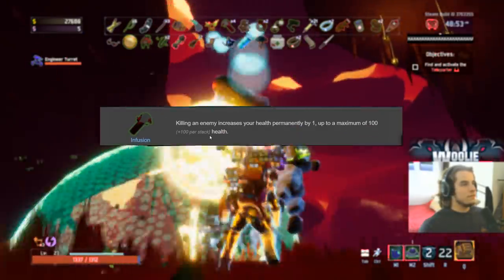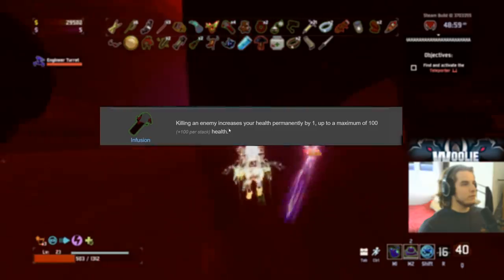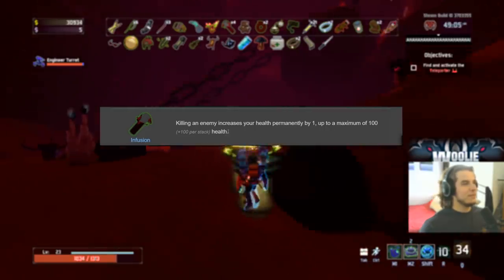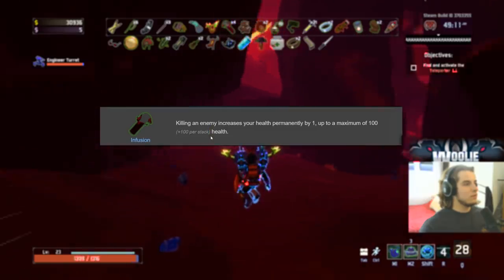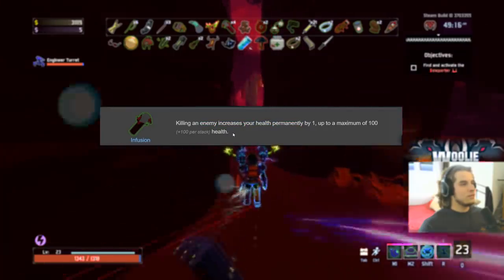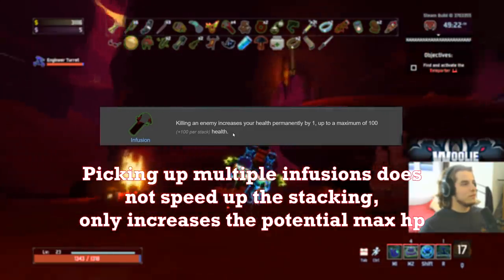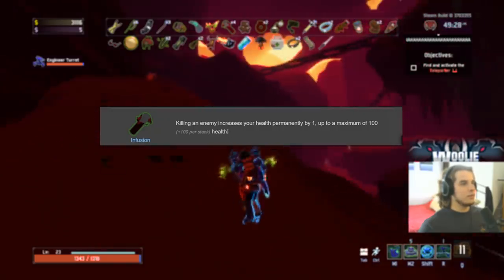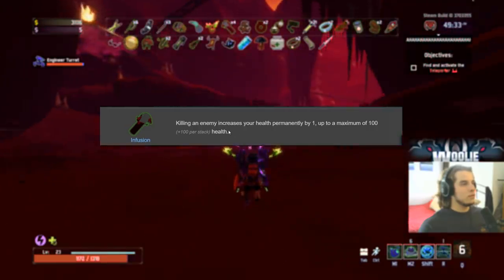Infusion gets an A-plus because maximum health is always useful — it literally keeps you alive. The downside is the 100 per stack only charges one at a time regardless of how many you have. With four infusions you have up to 400 max health potential, but you only get one health per kill — you have to charge sequentially. The later the game goes, it gets harder, so these are less effective as time goes on. Health is still very important, but A-plus instead of S.